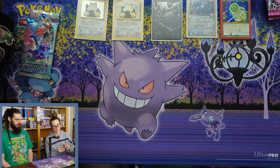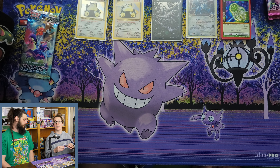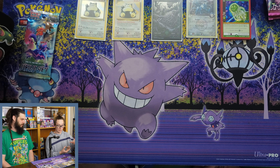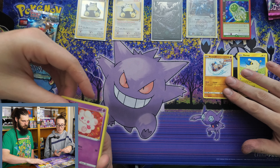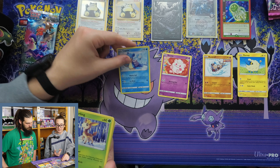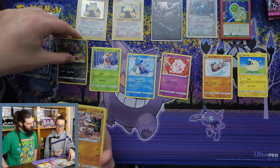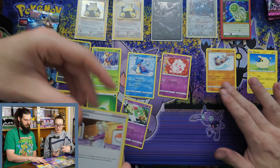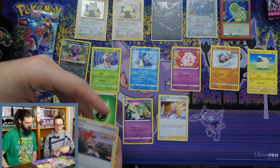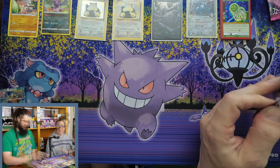Now opening Pokémon Chilling Reign. We got: Mareep, a cute little Rockruff, Swirlix, Lapras, a Reverse Holo Galarian Slowking - we just got one of those - a Galarian Sirfetch'd non-holo, a little green energy, Kecleon, Agatha - she always looks so angry - and Flannery. That was it for that pack.